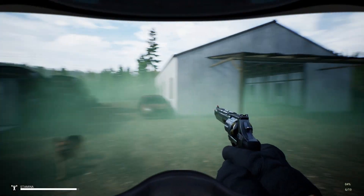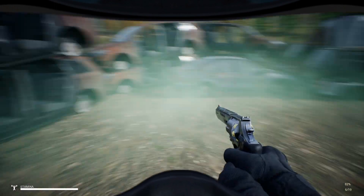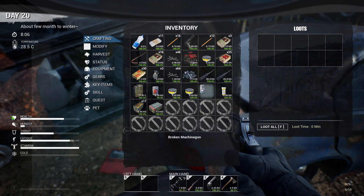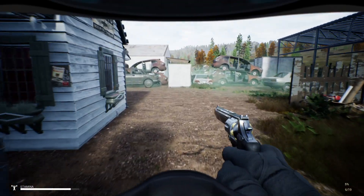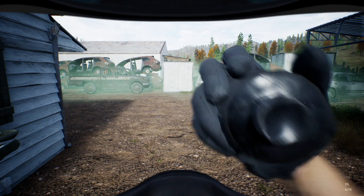We checked out the new green mist zones, for which we need a gas mask and a filter. The gas mask we already have in our inventory, we only need the filters. We can whip out the mask by pressing T, and by holding T we can switch the filters when they are empty. We've also built a couple of things around the camp, including a garage.